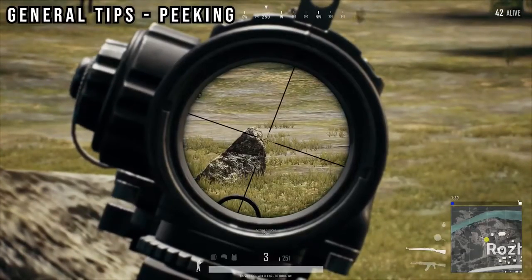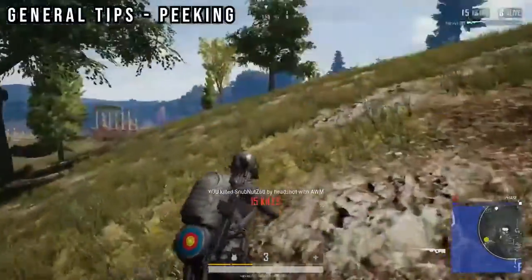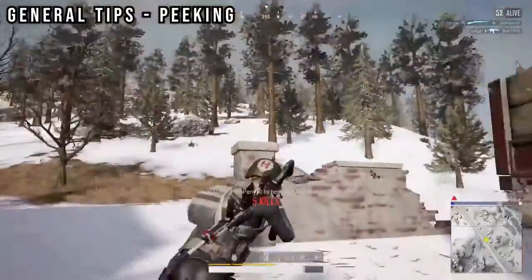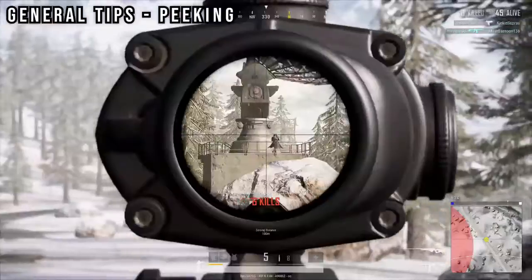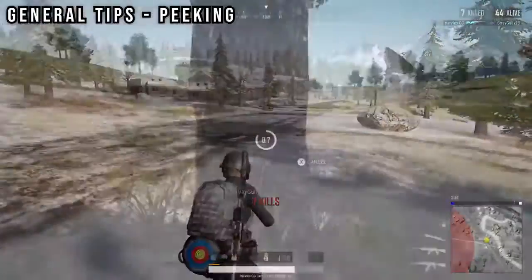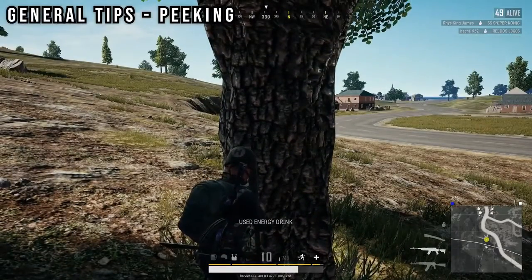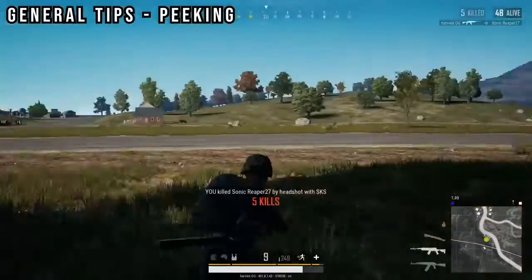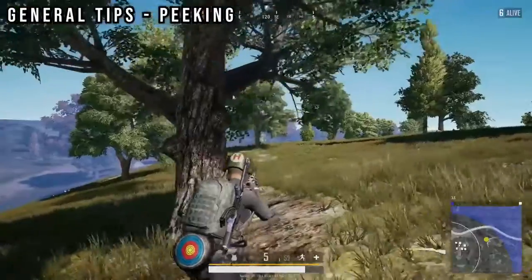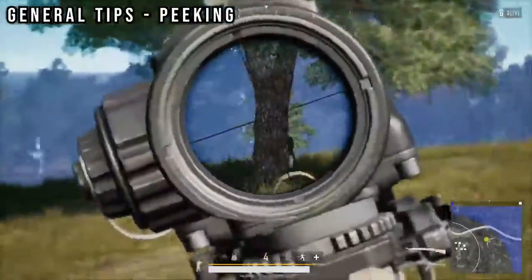It's not always the end of the world if you guess incorrectly. Try to avoid hard peeking at all costs — it makes you a predictable target and gives opponents the opportunity to line their shots up. The only time I'm a bit more complacent with hard peeking is when I have a level 3 helmet, where only an AWM could one-shot kill me. Sometimes moving completely out of cover is actually the safer option, as your opponent is most likely lining up where a standard player would peek from. By stepping a touch further out, you're unpredictable, you expose other target areas beyond just your head, and the realignment your opponent must do gives you that extra moment to center your sights.